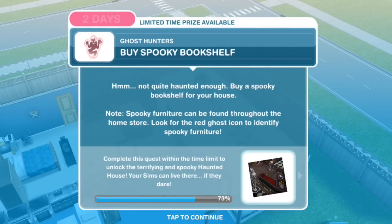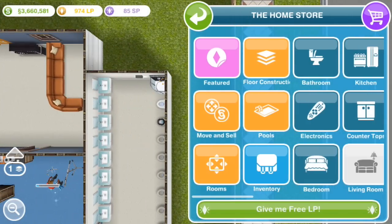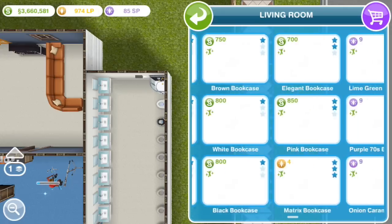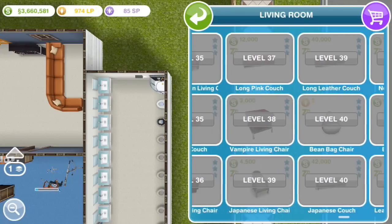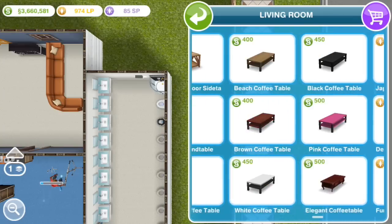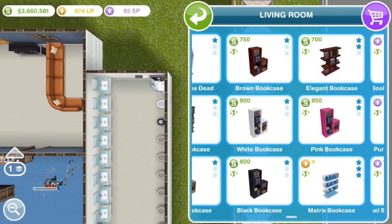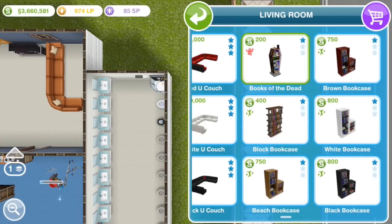Buy a spooky bookshelf. Not quite haunted enough — buy a spooky bookshelf for your house. This will be under the normal living room tab. I'd like them to have a slightly better way of organizing things within each of the tabs. There it is — 'Books of the Dead' for 200 Simoleons.